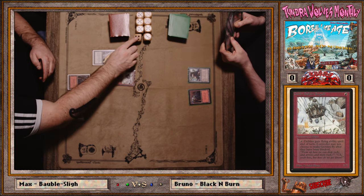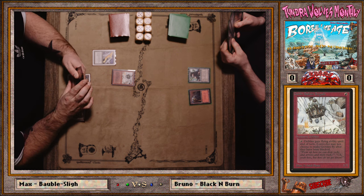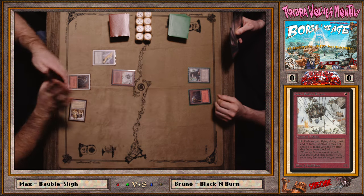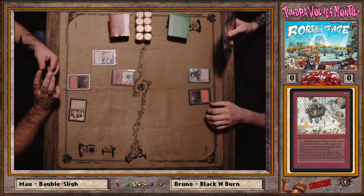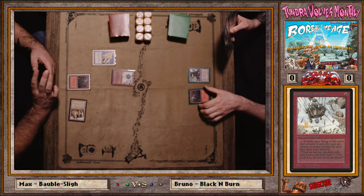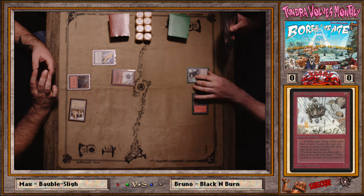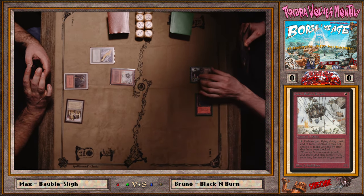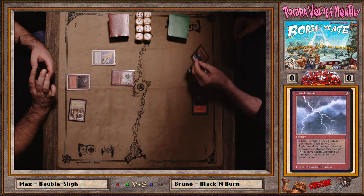Goblin Balloon Brigade — the evasion on that card is amazing. The evasion can turn it into a serious threat, like a Lightning Bolt that just gets in two or three times. That chip damage is extremely relevant. It's kind of like Flying Men for blue counter-burn decks, but even more relevant here because your whole deck is burn — each point of damage matters.